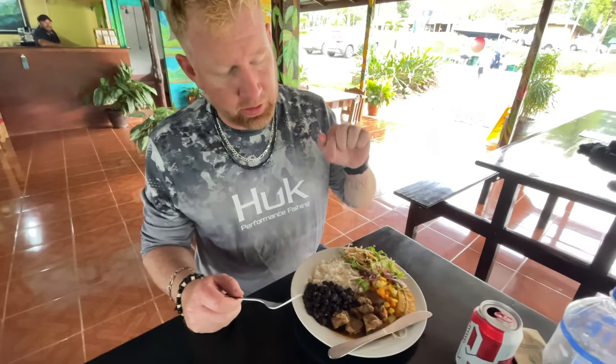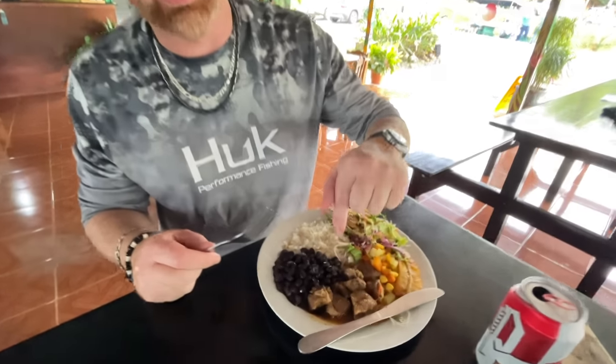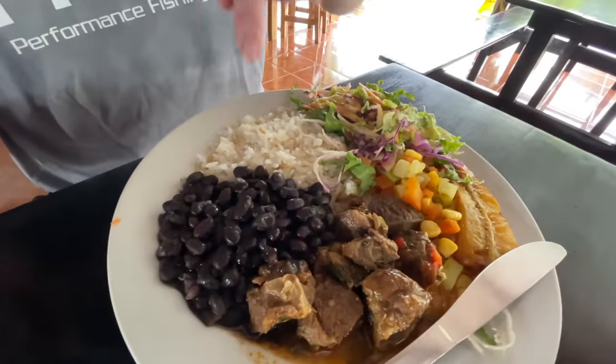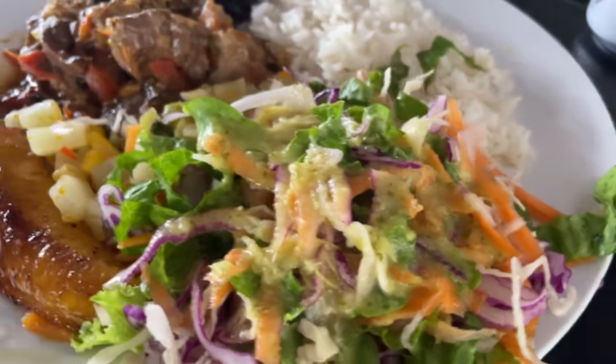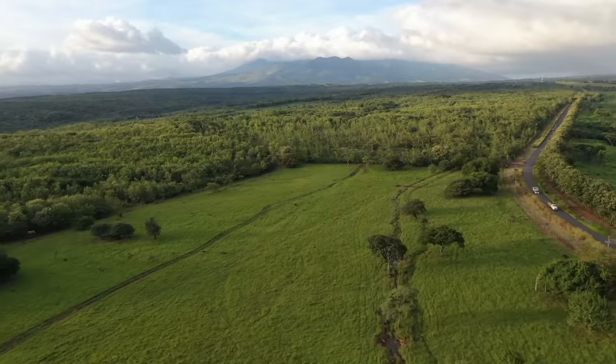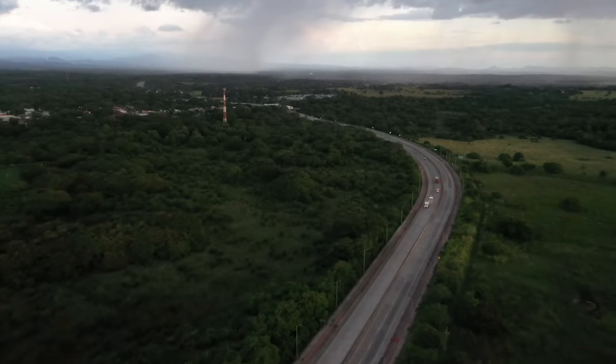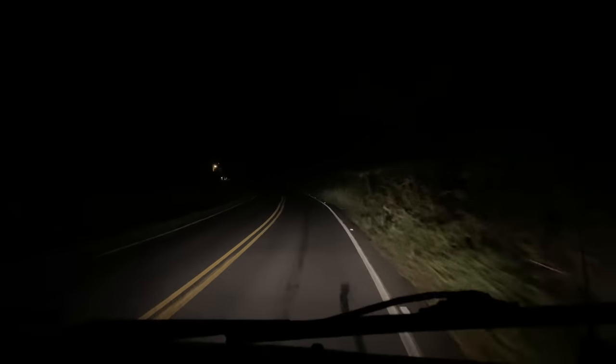After a hike like that, we definitely built up an appetite. Thanks to our guide Larry, we're getting some casado — carne and salsa with beans, rice, plantain, and salad. On this part of the trek we were being driven around in a private van by Larry, who we will ask to comment below so you can reach out to him. Do check the comments.